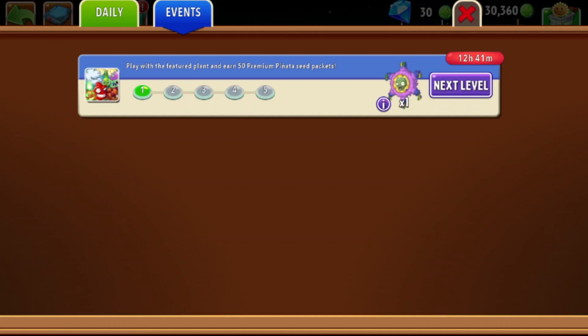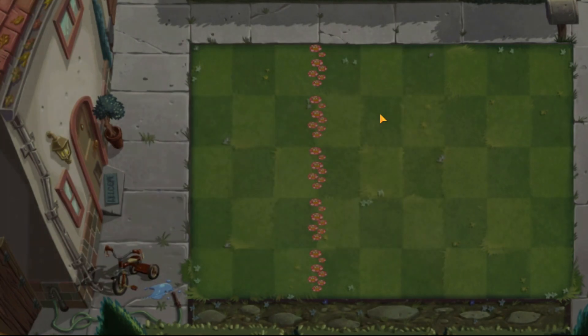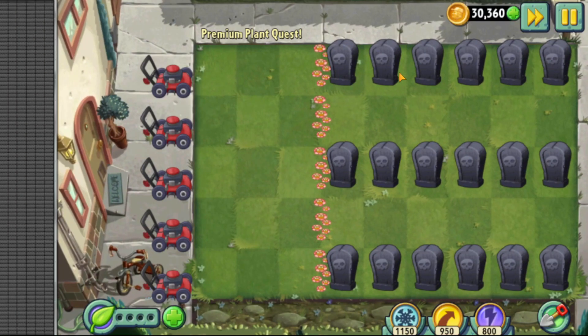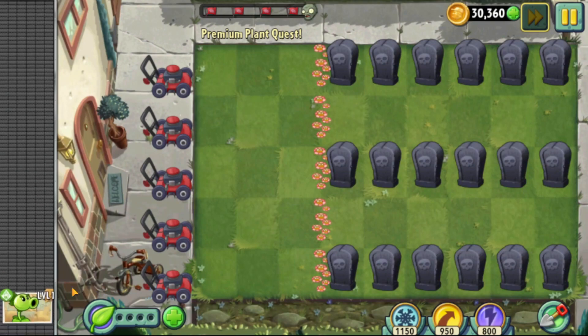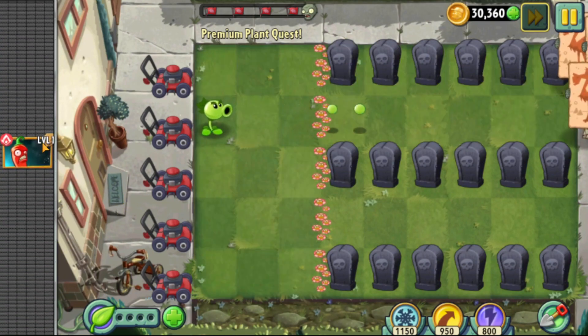Hey gamers, my name is Evil Spirit and welcome back to more Plants vs. Zombies 2. We are doing something a little different — we're not playing the base levels, we're instead playing the seed pack levels. These are premium plant quest lines, and basically what they do is you have certain plants that later come through.